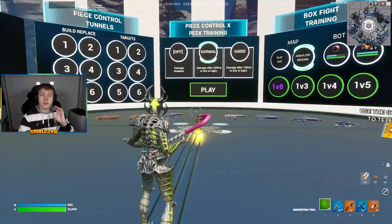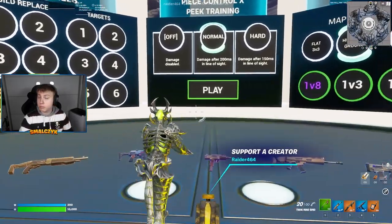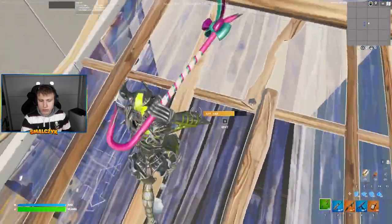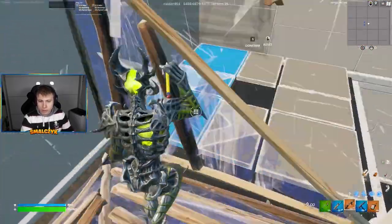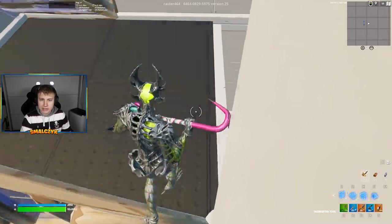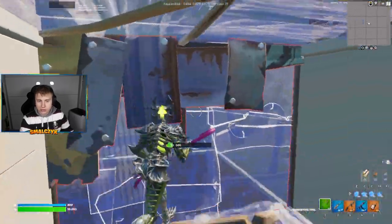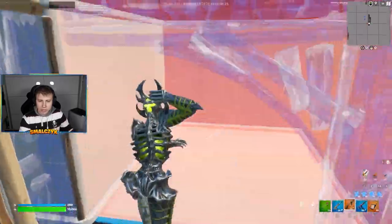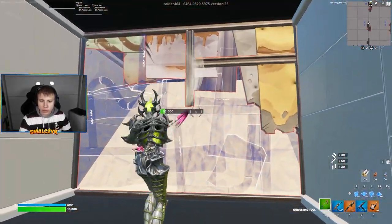Let's go to the second map. For me this is the best map to improve — it's the Rider map where you can practice your build controls. For example, you need to go all the way down, break the wall, and make some edits. The map code you will see on screen right now. You need to build as many structures as you can here, and after that you'll be able to go to another level.